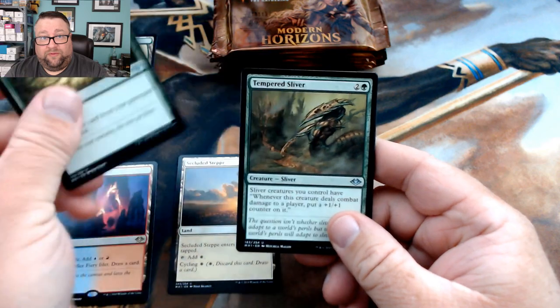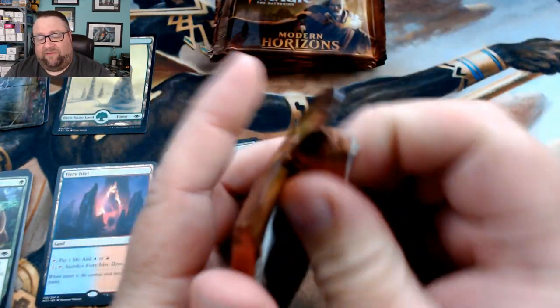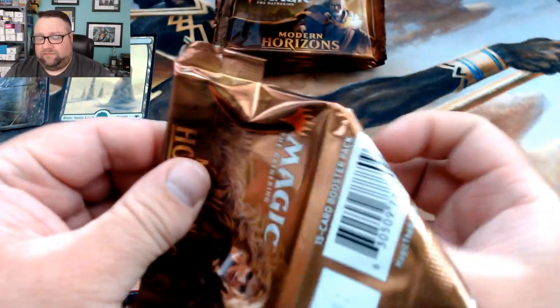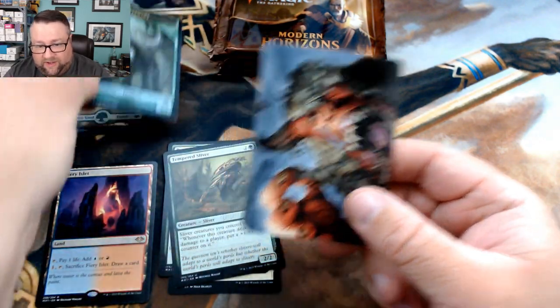We got Secluded Steppe, that's not too bad. Regrowth and Tempered Sliver — I am just digging all the new slivers in the set. I've got a Sliver EDH deck I've had for years, absolutely love it. It's not competitive by any means, just a fun one. We got a foil token, foil elephant — let's go ahead and make a foil stack.